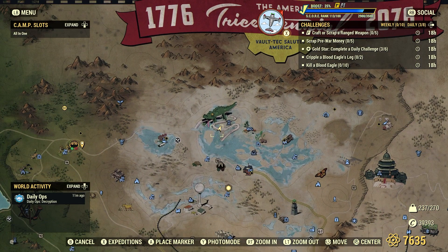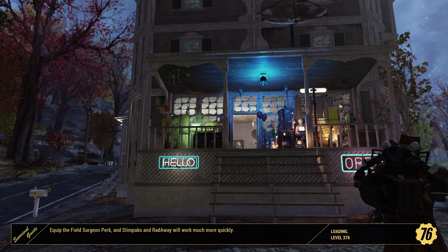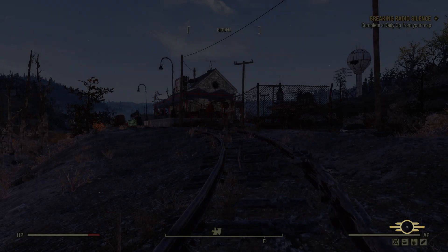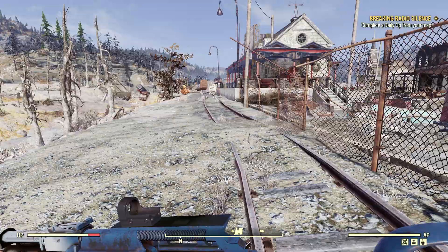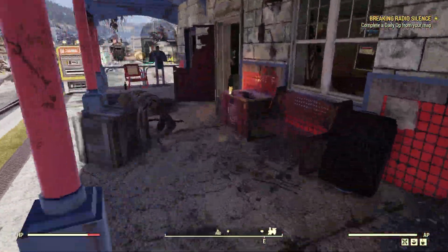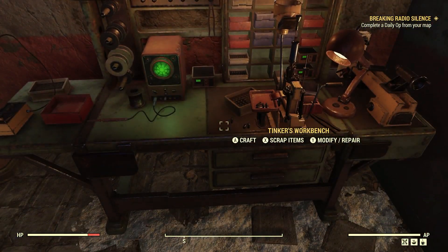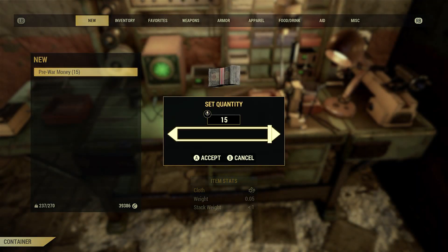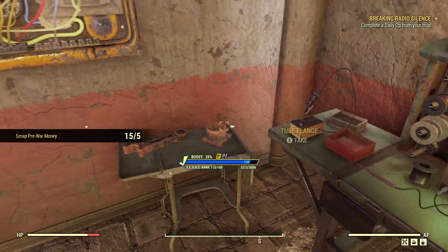Let's go ahead. We can go to any old workbench — let's head down here to the nearby train station, just to use the workbench there. Any workbench will do. Let's go inside. We have our pre-war money, and we are going to scrap it. Done — scrap pre-war money, five for five. Done. Just like that.